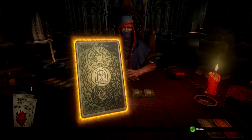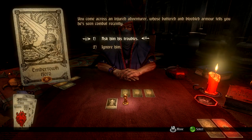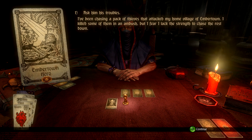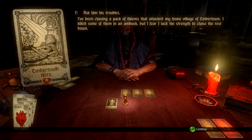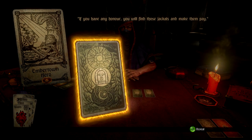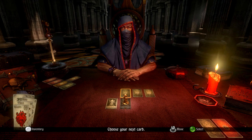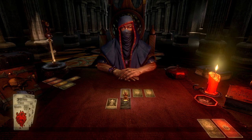'There is no weapon I will not use against you.' Ember Town Hero: you come across an injured adventurer whose battered and bloodied armor tells you he's seen combat recently. He says: 'I've been chasing a pack of thieves that attacked the village of Ember Town. I killed some of them in an ambush but I fear I lack the strength to chase the rest down. If you have any honor you will find those jackals and make them pay.' I have lots of honor, so I will do that. A new card: Ember Town Hero 2.